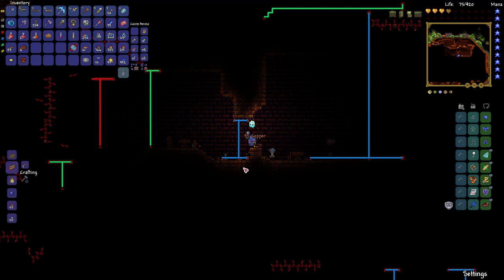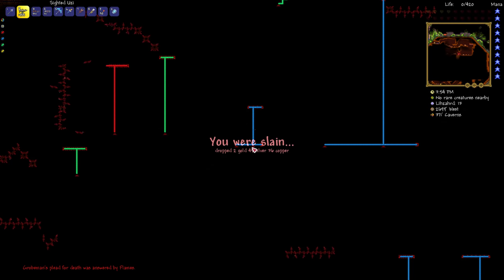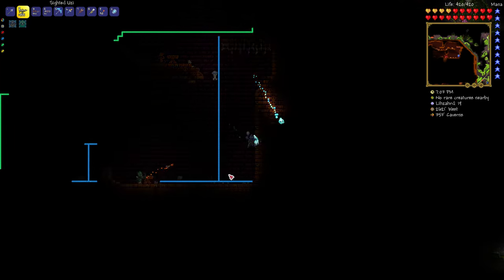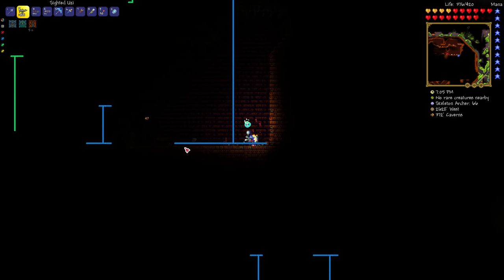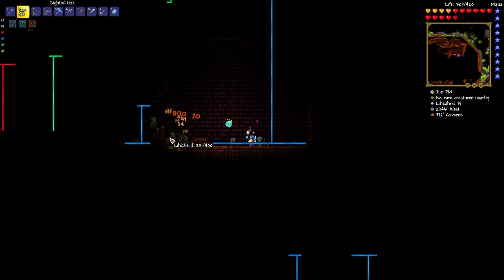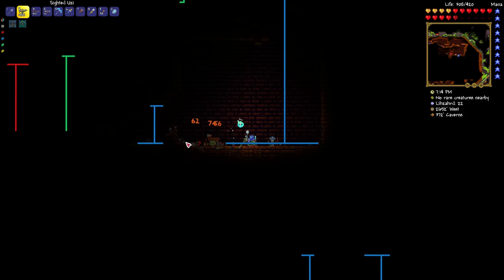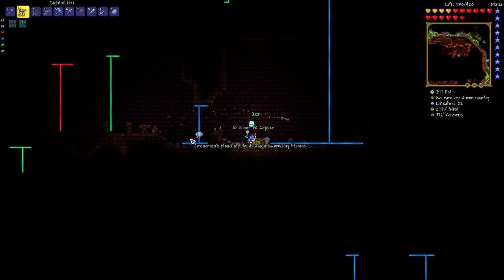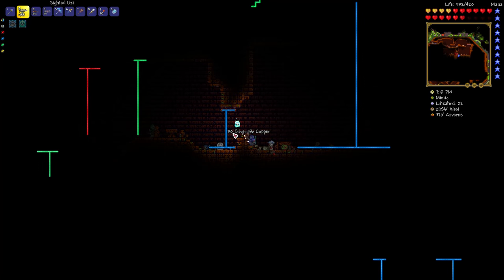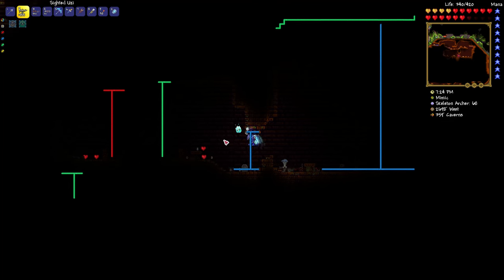Basically these traps are activated by pressure plates, as usual. Oh — there was another pressure plate. So, danger sense potions are helpful because they highlight not only the actual traps but the spikes as well. You can actually just hold any wire-related item like a wrench and so on, which will also show where all the wiring is. There are advantages and disadvantages to the potion versus holding one of those items, but it's better than holding an item all the time since you have to fight enemies.